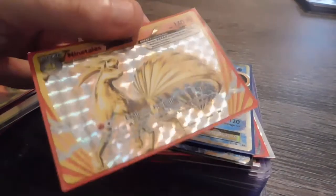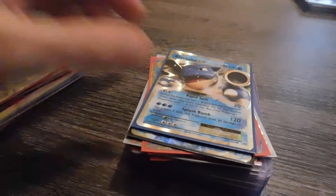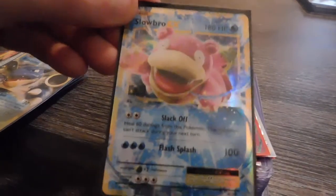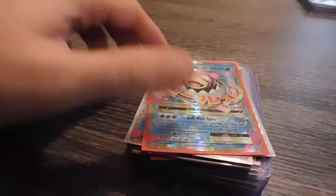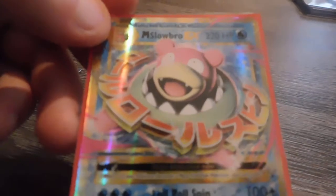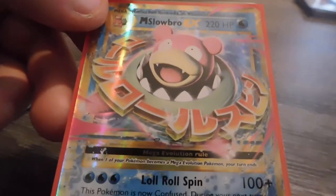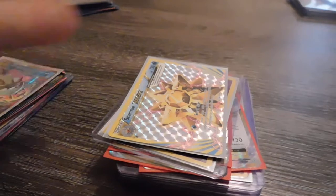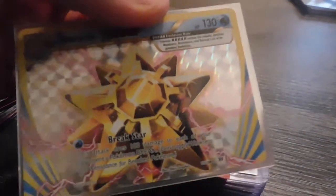I have two Ninetales — just not right here. Ninetales Break card. I have the Blastoise EX. I have the Slowbro EX. I have two Mega Slowbro EXs — that face he's making, like 'I want food, feed me.' I got a Starmie Break card.